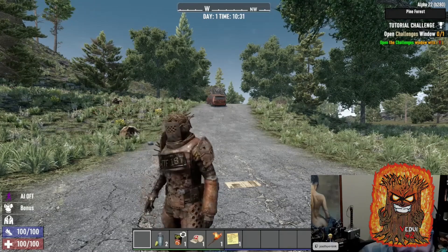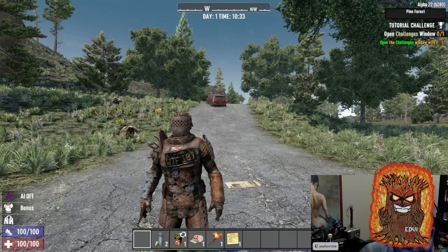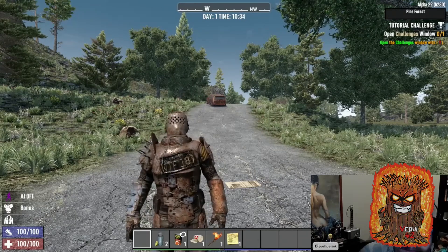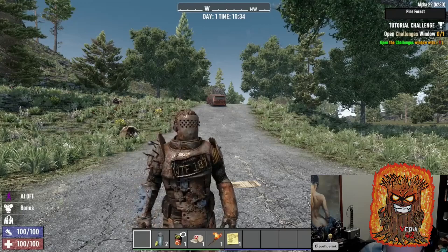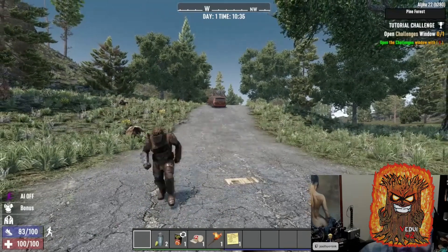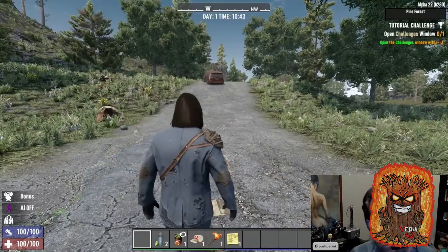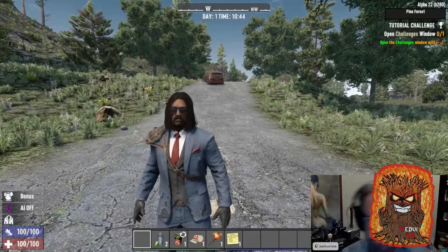They spent some time talking about the look-at system, where characters will look at nearby players or even zombies unless they were in active combat — however, they didn't actually show it off for some reason. New sounds for items in inventory are also appearing. While there are some generic sounds, a lot of items now have a unique sound when moved around in your inventory.